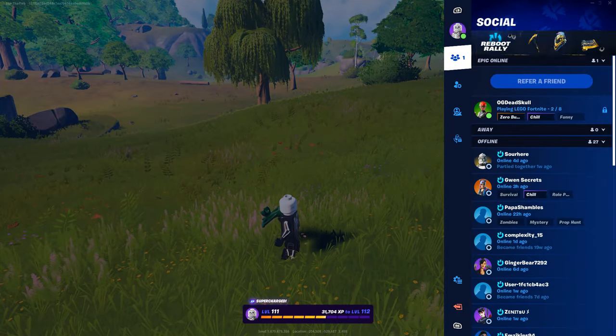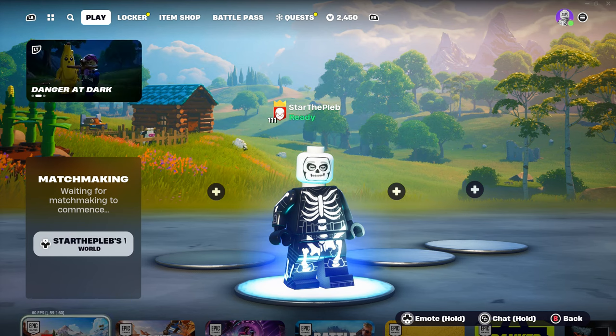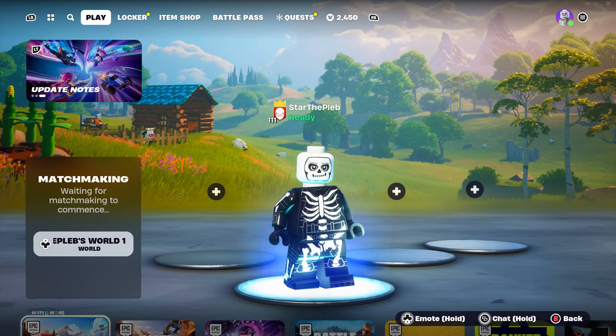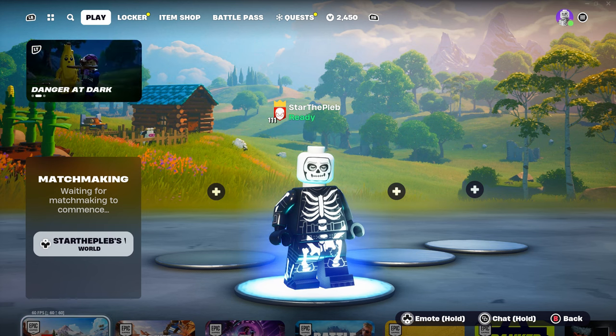And once we get a bit of a distance away, what we're going to do is back out of the lobby. I'm just speeding this all up here so you don't have to wait around for it. I want this to be a quick tutorial, but all you want to do is then load back into your world.